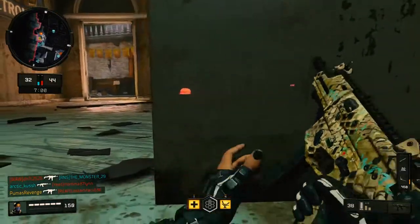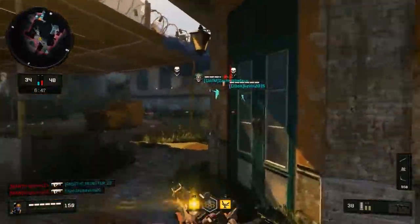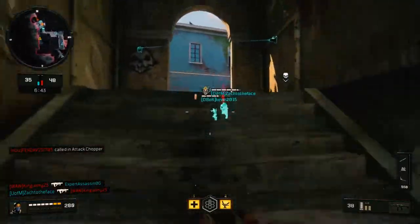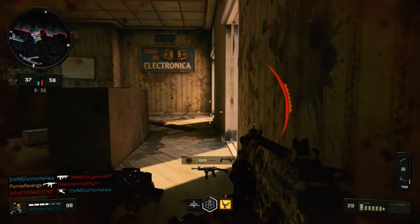Another tip: use a gun with rapid fire. Honestly, it's incredible. Why wouldn't you use a gun with rapid fire if you're trying to get kills and build up streaks? Rapid fire seems to help most people. So go ahead and try it — if you don't like it, go back to your normal weapon and normal attachments, give it a go, see what happens.